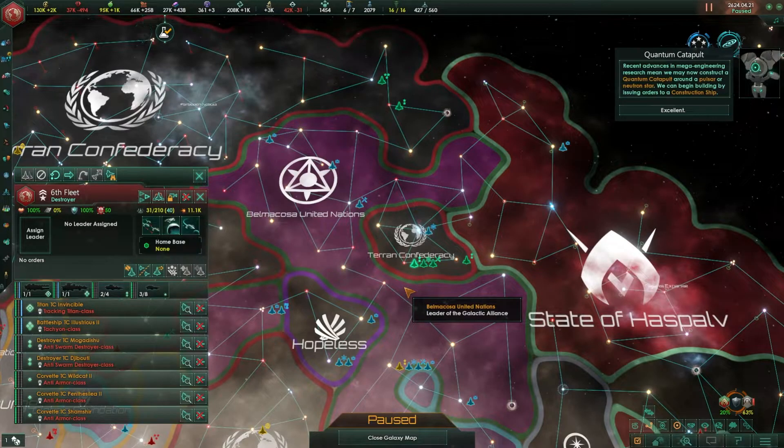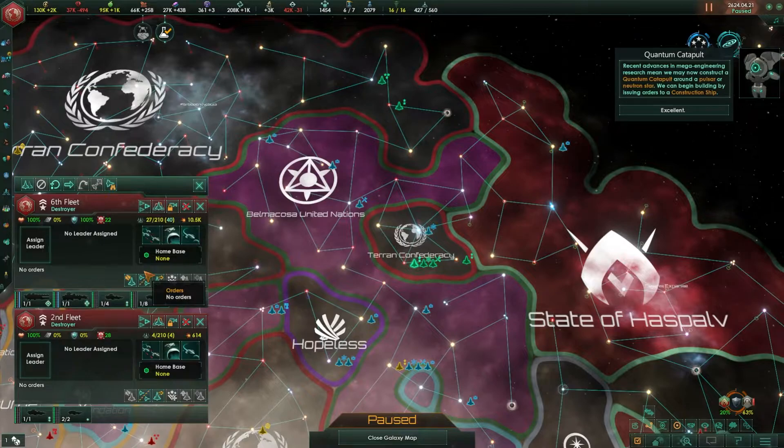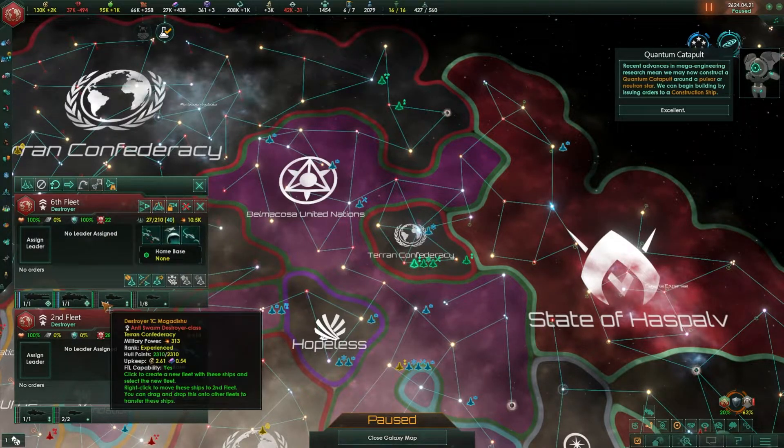You can also split fleets if you want to. Just select a fleet and click this split fleet icon and it'll split the fleet in half almost exactly, or as best the game can do. Now you see you've got two fleets instead of one.